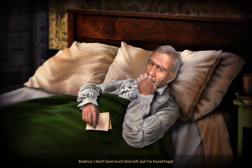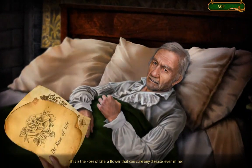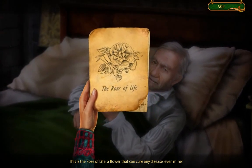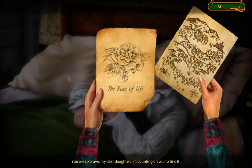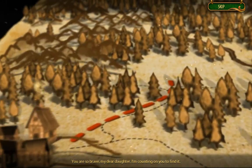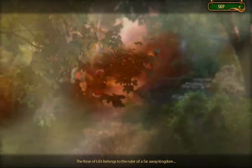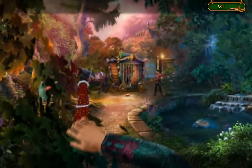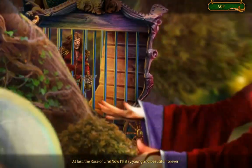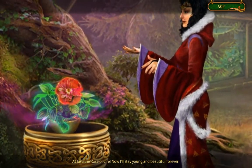Beatrice, I don't have much time left, but I found hope. This is the rose of life — a flower that can cure any disease, even mine. You are so brave, my dear daughter. I'm counting on you to find it. The rose of life belongs to the ruler of a faraway kingdom.